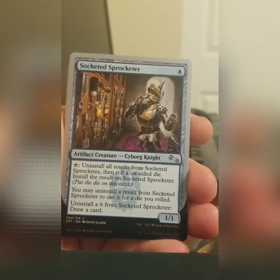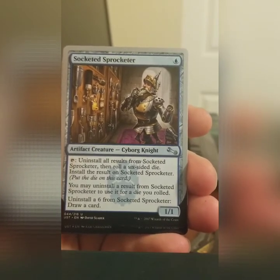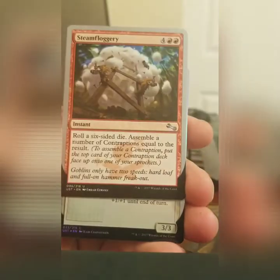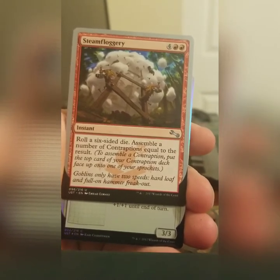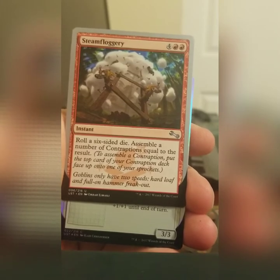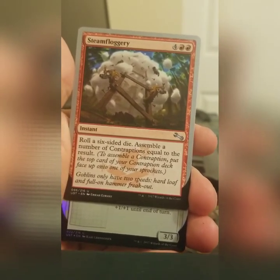Socketed Sprocketer is a knight with all kinds of different implements — eggbeaters, spatulas, scissors — that he can attach to his arm. Steam Floggery: there are a couple of different cards in this set where you roll a six-sided die and then you get to do something. Obviously if you hit a six or five you're probably going to be in happy land and it'll be really strong; otherwise it'll probably be pretty weak.